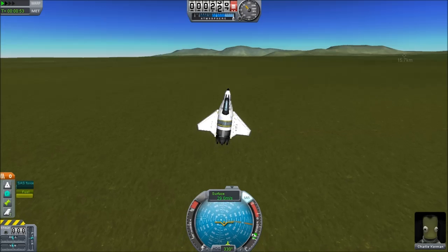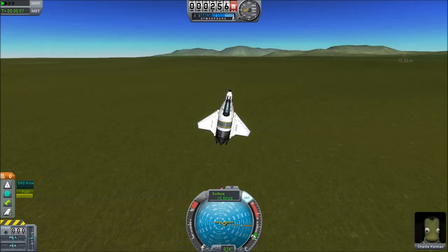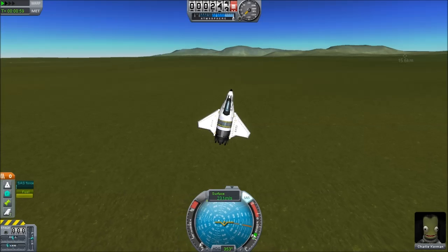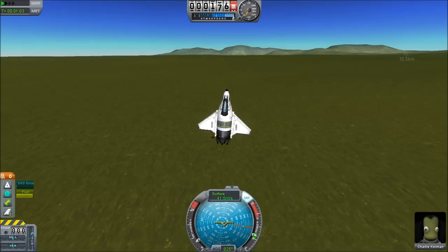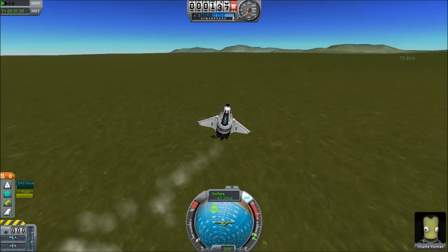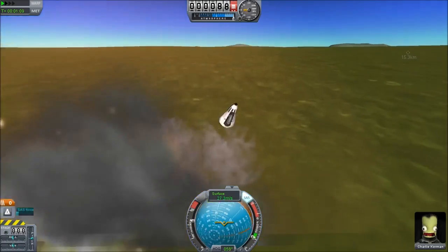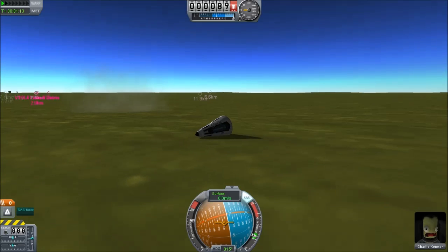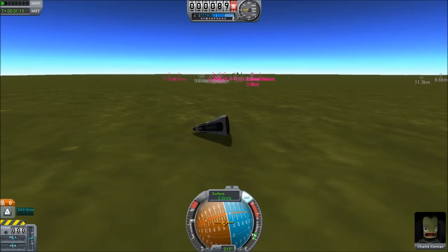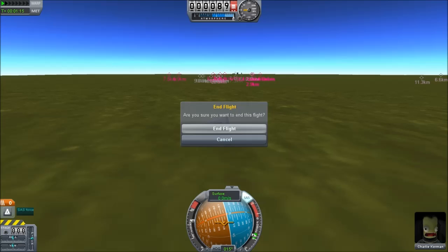Coming down, not sure if I can get any traction. Nope — well, I got the cockpit and the pilot down intact. Can't say better than that — actually, you can: better down in one piece. Looking at this, it reminds me strongly of one of the Messerschmitt rocket planes they built towards the end of World War II.